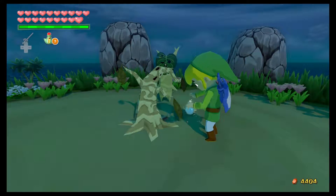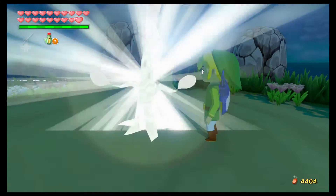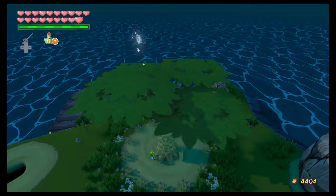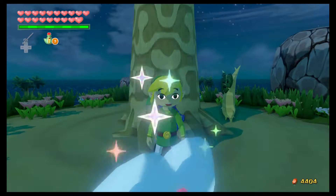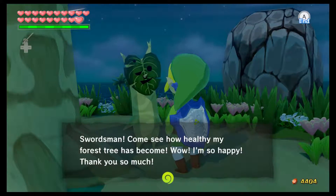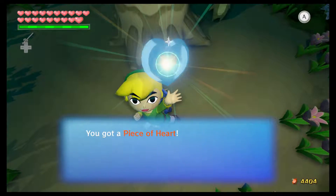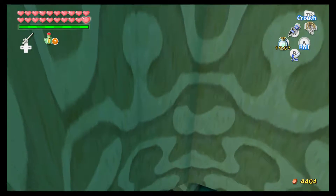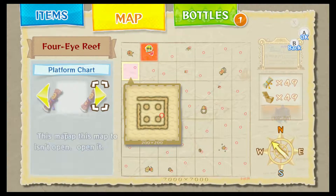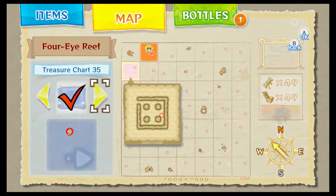Here's the final Korok on Star Island. Here we go, guys — our final piece of heart and our last heart container. The Korok says: 'Swordsman, come see how healthy my forest tree has become!' We got all 20 hearts — sweet! We got all 20 hearts and all the treasure charts. Looks like I'm pretty much 100% of the game.